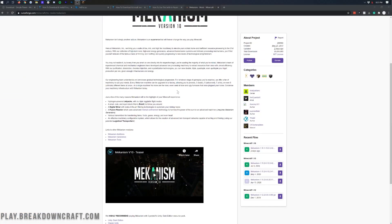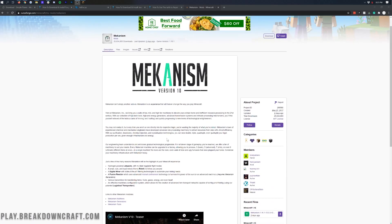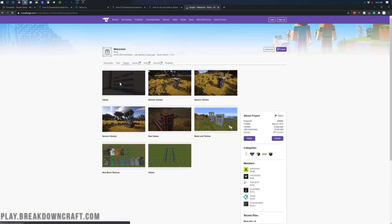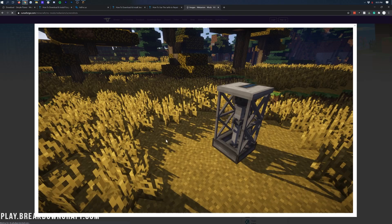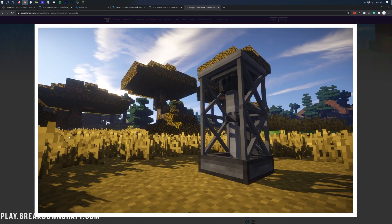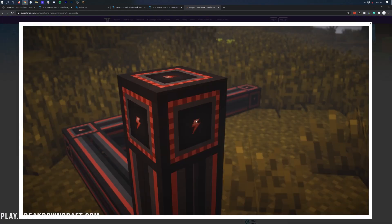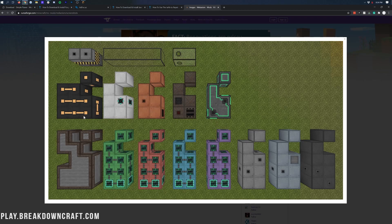The first one on our list is a tech-based mod and that is Mekanism. Mekanism is basically an automation-style mod that has both low, medium, and high tier options, allowing you to bring your ores and ore processing into the modern age. It has its own power system add-on, its own tools add-on, and a general additions add-on on top of the main mod itself.